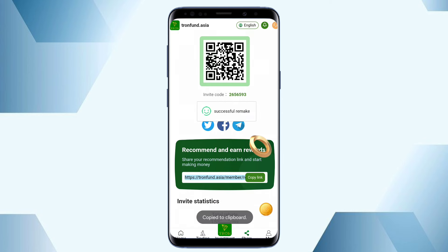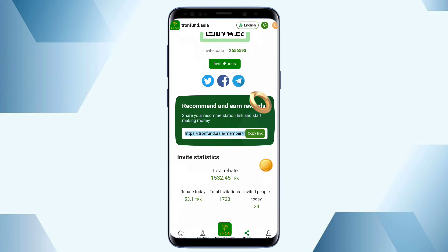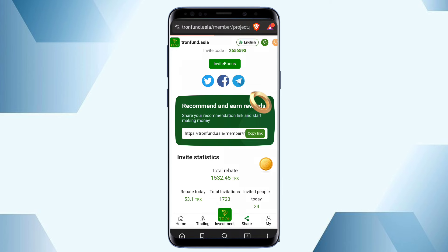Simply copy the link and forward it to your contacts. When your friends join through your link, you can get profit. You can see my profit is 1532 because I have already been using this platform and recommended friends who joined through my link. You can also make profit by recommending your friends. The middle option is cycle investment, where you choose the cycle day and start your investment.